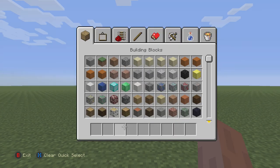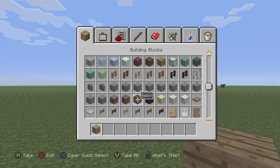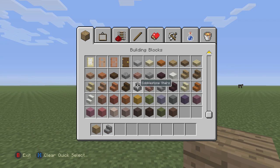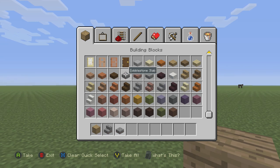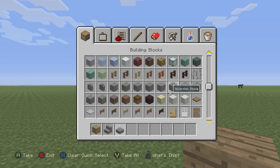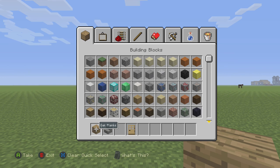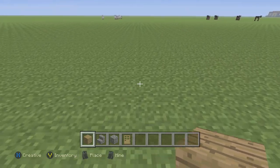What you're going to need is some oak wood, some cobblestone stairs and cobblestone slabs, a wooden oak door, and cobblestone blocks. That's it for materials.